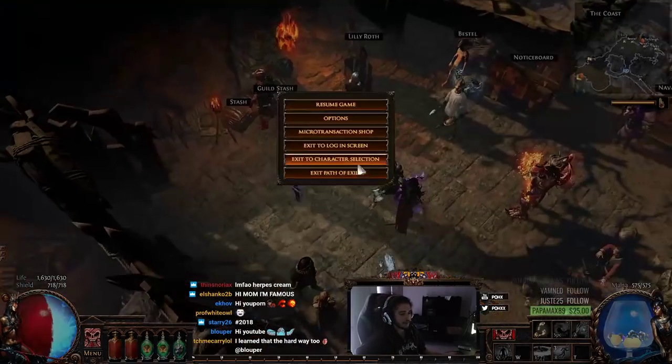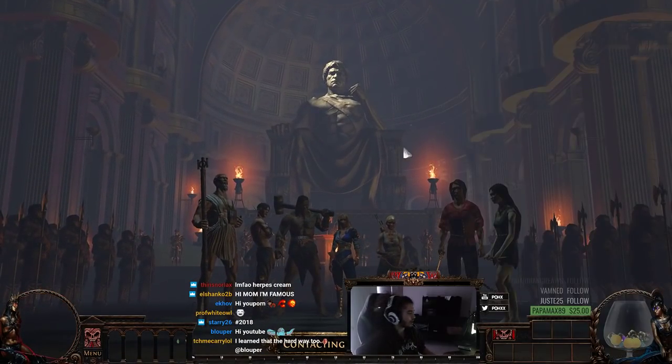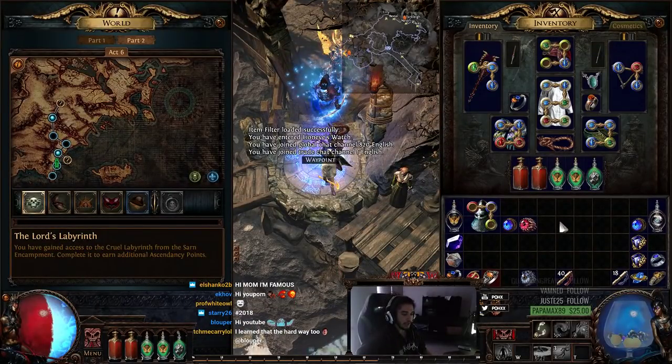I got a little bit bored of the Onigachi character, which is why you didn't see much guides and updates from it. That character is around level 71 so it's there, but I probably won't be playing it much. So to go over what I'm currently using, my links are kind of weird.